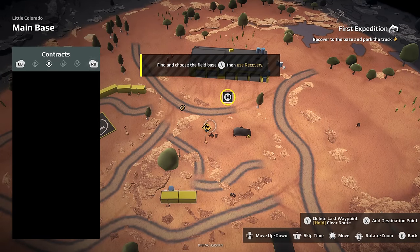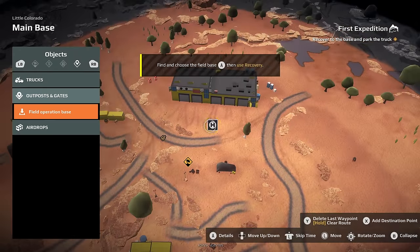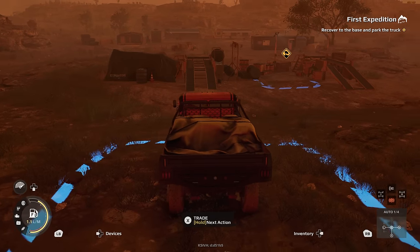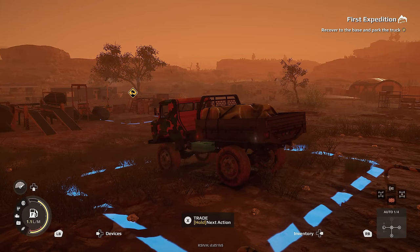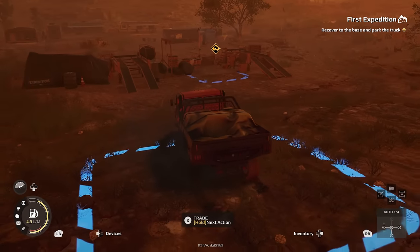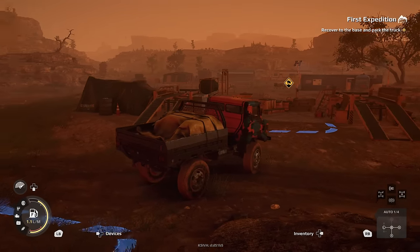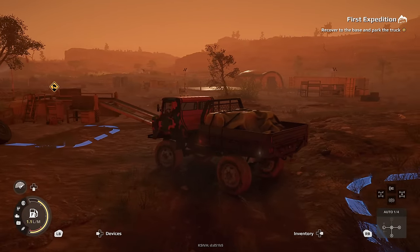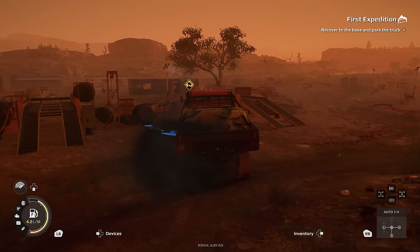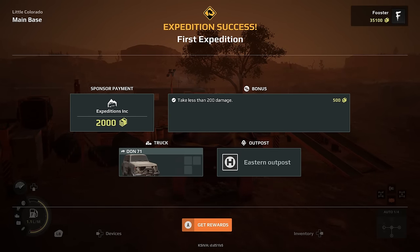We have to recover to the base? Okay, let's find it — outpost, there we go. I wanted to go across the water to the other side! Recover to the base and park your truck — we've got to tuck her in. Look at how the terrain and land changes — it looks like a giant sandstorm is coming in, that's terrifying. Slowly park her up, tuck her in. 2,000! We took less than 200 damage — bonus for that. And I think we just unlocked another truck: the Don 71.